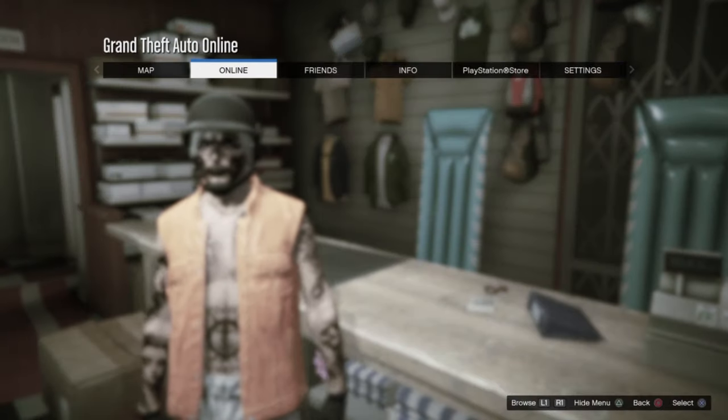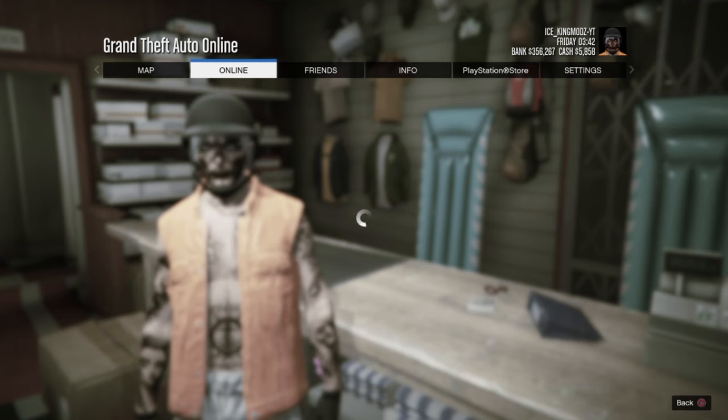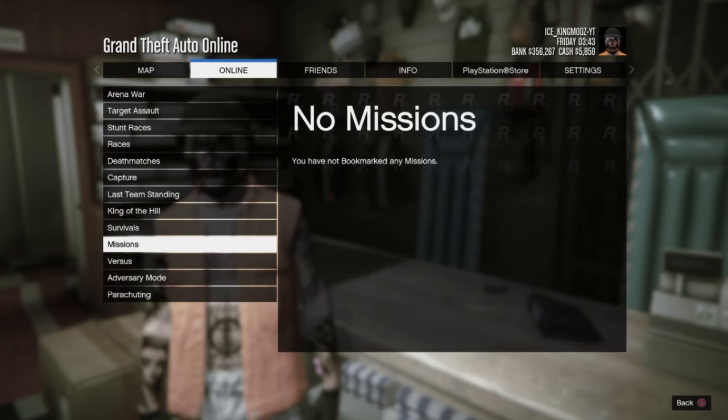Now go to online, jobs, play jobs, bookmark, and start up a landmark mission. If you guys can't bookmark it, ask a friend to start it up for you. I might invite myself from my other account from my other PlayStation. Then put the corner to play your safe outfits.